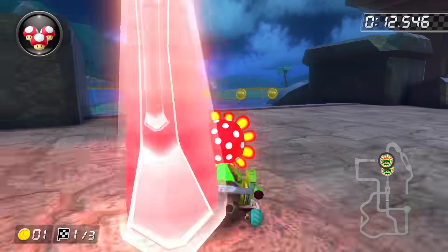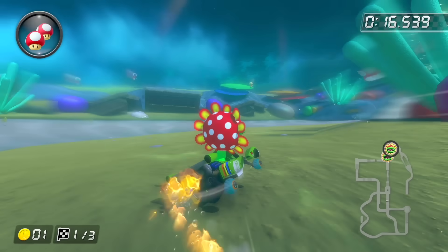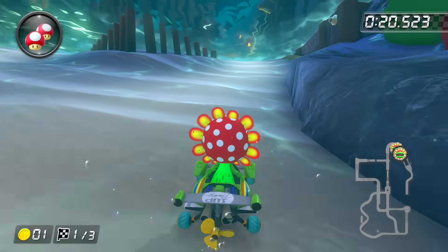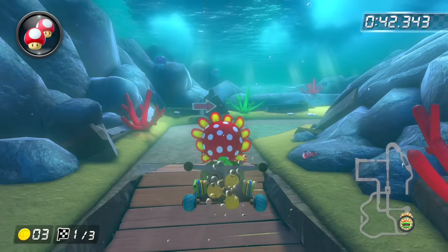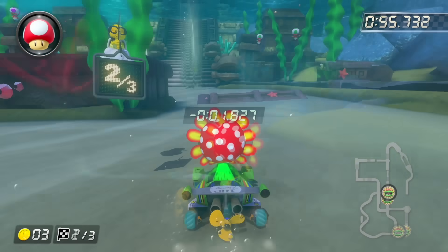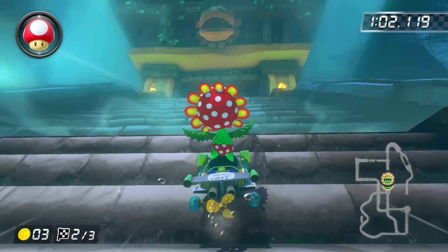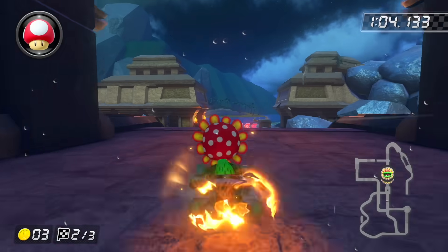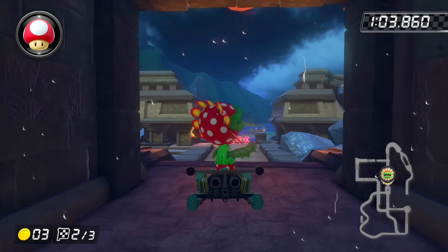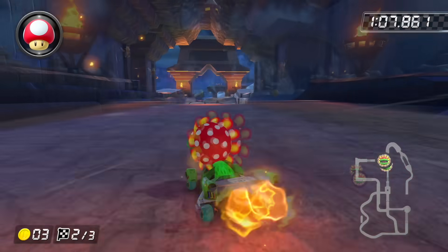The last track for the Acorn Cup is Piranha Plant Cove. You can use a mushroom right after jumping into the water for the second time to dash through the sand area before coming back out to the boardwalk. Upon diving back into the water, you can use another mushroom to go through a rock sand area. You can also get onto the rock pillar area off the ramp of stairs, ride the top, jump straight off, and hit a quick left to save time.